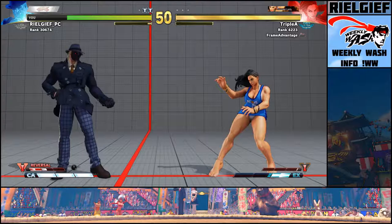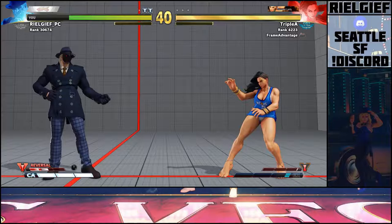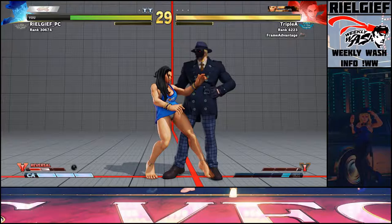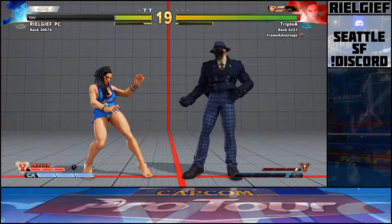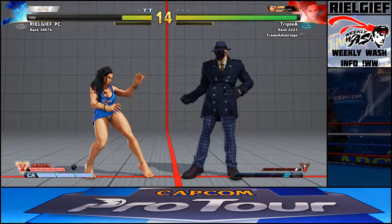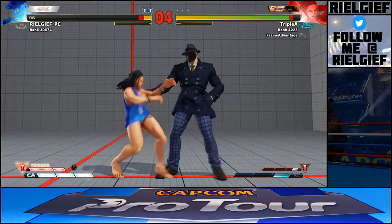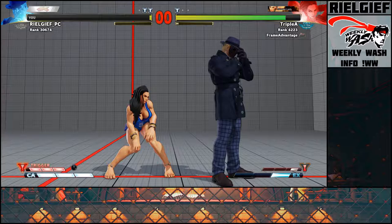If she does a dash-in crouch fierce into EX fireball, that's not real — but you get scared because you see the EX fireball. If it's blocked at point blank, it's minus five and you should be punishing with jab or crouch medium. But when it's spaced out, that's what gives her free dash-in plus frames she shouldn't be getting. When she does dash-in button and especially without meter, she gets a free dash with so much plus frames that her grab whiffs — so you need to know the fake things.